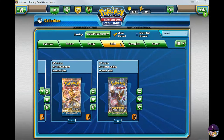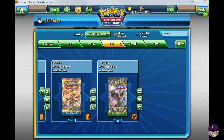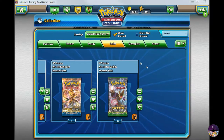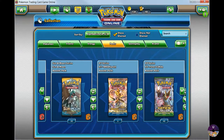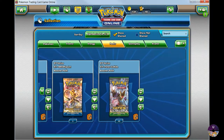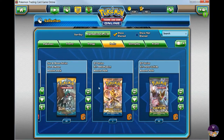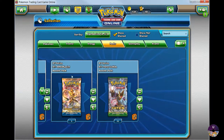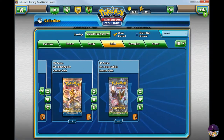Hi everybody, welcome back to another episode of Unwrapped Poké. In today's episode, I'm actually going to be opening up about 36 booster packs of the Fates Collide, and I'm also going to be giving away 5 booster packs of the Breakpoint to a lucky winner, so I'll post the rules on how to go about winning that contest. Let's go ahead and get started.